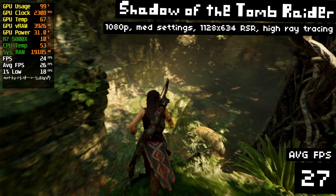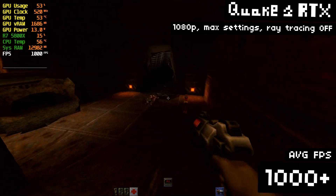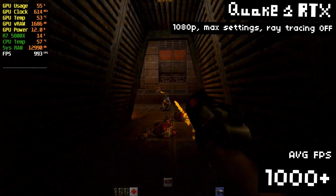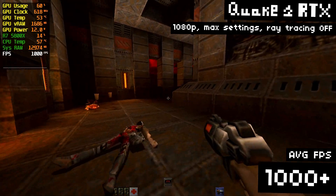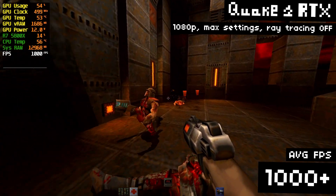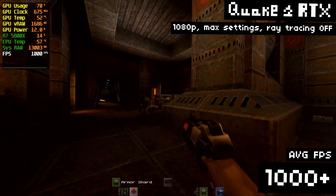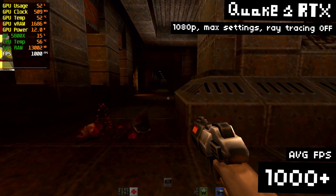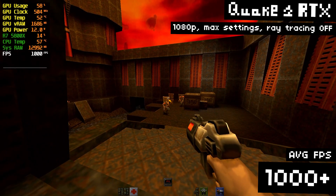But one game isn't enough to give us an idea of the big picture. So let's give Quake 2 RTX a go. This is basically a tech demo, giving good old Quake 2 ray tracing support to make it look all modern and fancy. I actually love this as a tech demo because it shows you how much of a difference ray tracing can make when used correctly. For baseline, at 1080p without ray tracing, we're getting over 1,000 FPS — the game engine caps out at 1,000.